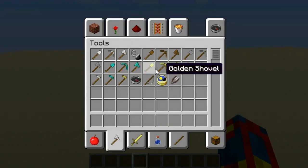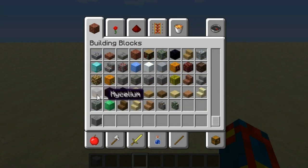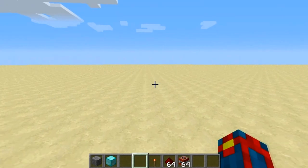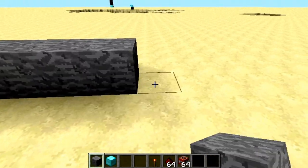Now let me show you how it works and how to make it at the same time. Basically you just want a block that people will be tempted to break, and you're going to want some redstone and TNT. And that's basically all you need.